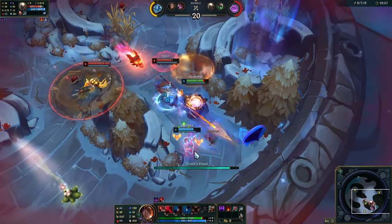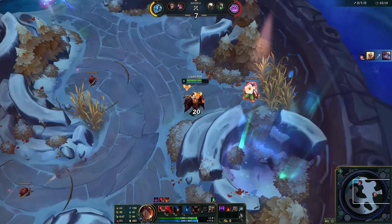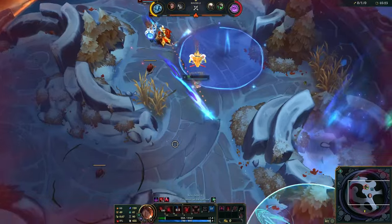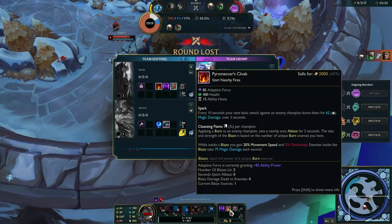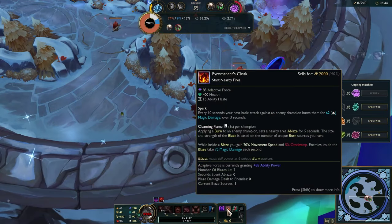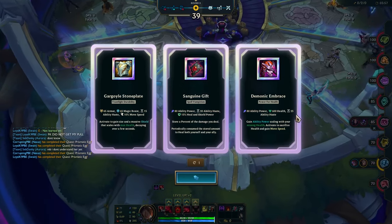Oh there's a burn — those are the burning things! I need to auto attack, it's every 10 seconds. Oh, she died. Where's my burn? Why did I die? What happened there? Number of blazes — not a lot. Six unique burns. There's Sanguine — this doesn't burn anymore, Sanguine is cool.